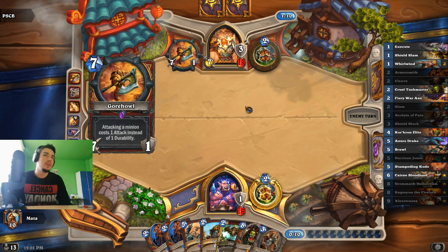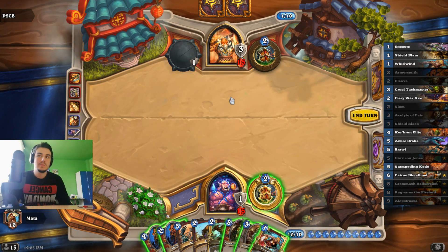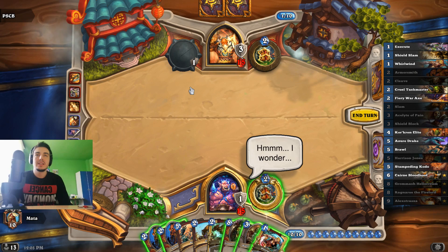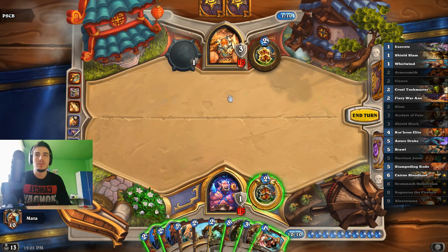Oh, he plays Gore Howl. Wow. Seven mana. He doesn't have any. Technically he can't kill me, right? Double Corcoran is only 15 and I'm on 16.